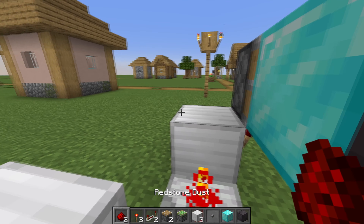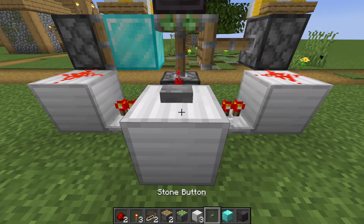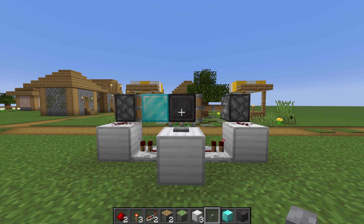Place dust on both blocks next to the pistons, and then place a sticky piston in the middle of the blocks facing upward. Put a button on the original block, and voila, you have a block swapper.